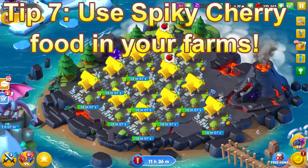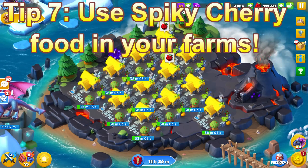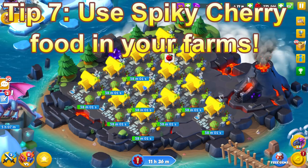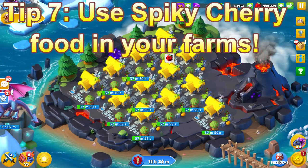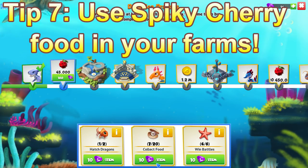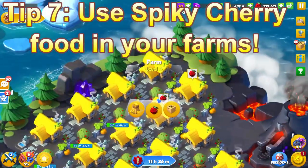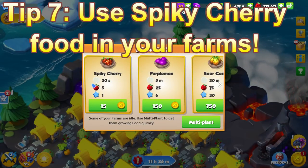Tip 7: use spiky cherries for your farms. The reason I say this is because both myself and people I know have accidentally put 2-day food into their farms before, and obviously having to wait 2 days just to collect some food is not very helpful during an event. Make sure you're just using spiky cherries and be very vigilant while the event is going on.